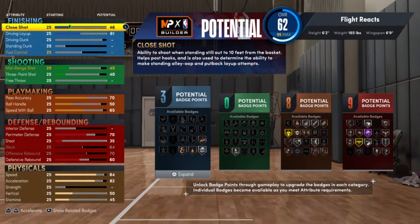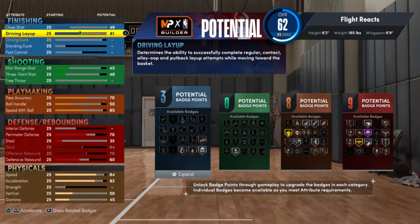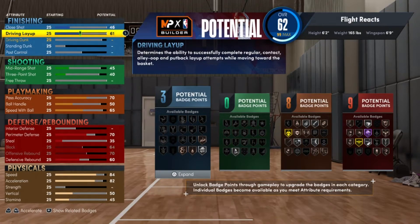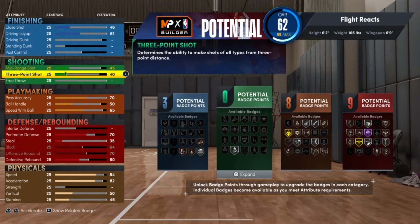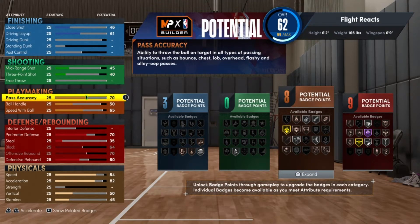For the stats: close shot is 46 — I don't think anyone's going to argue that. Driving layup — we all know Flight struggles to finish, so that's a 61. Flight can't dunk, so you can't put those up. Mid-range is 45, which might be a little generous since I haven't seen him make many. Three-point shot is about 40 — he can get hot but I'm not relying on his three. He is a good passer though, so I put passing up to 70.